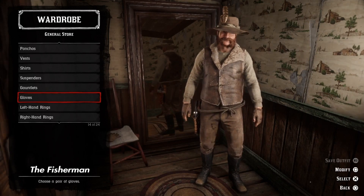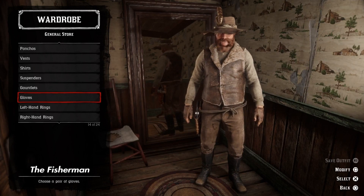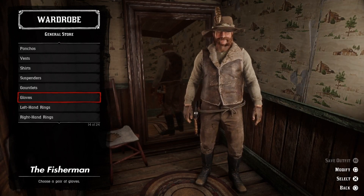And then we can add some brown rifleman gloves, and here we have the fisherman outfit. Let me know down in the comments what you thought of this outfit — I think that the feathered flop hat is definitely a must when you go out fishing.